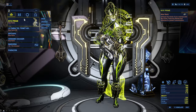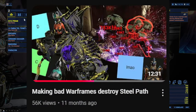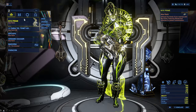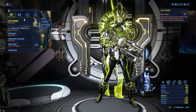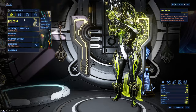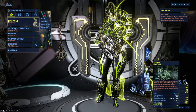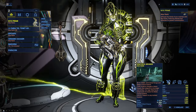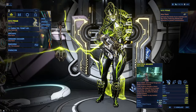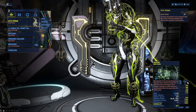Now for Female Excalibur, I'm going to be using the exact same build I used in this video. And that is because, as far as I know, this is still actually the best way to play Nyx, which is unfortunate because I don't like it. This strategy is using Wrathful Advance to move around because during Absorb Assimilate, you are super slow. So we're going to be using a good heavy attack melee and just heavy attacking everything with Wrathful Advance while Absorb makes us invincible.